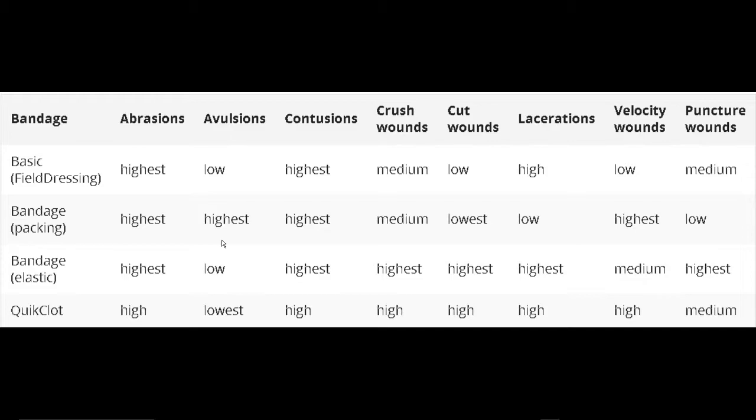Now bandages do matter, so when you do the diagnosis of the patient — I'll show you that in a minute — make sure you check the type of wound that you're treating so you can apply the correct type of bandage. I'll include a text version of this chart down in the description below, and you can also find this chart in the ACE3 mod wiki.